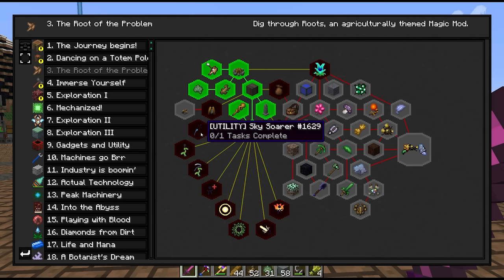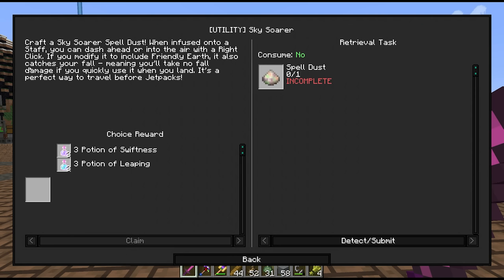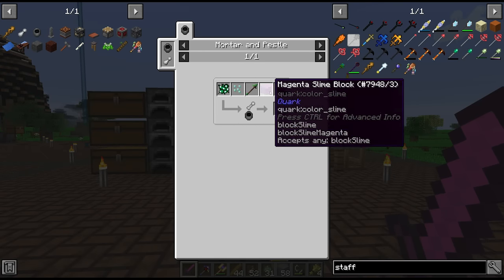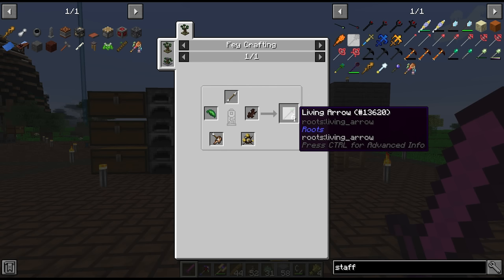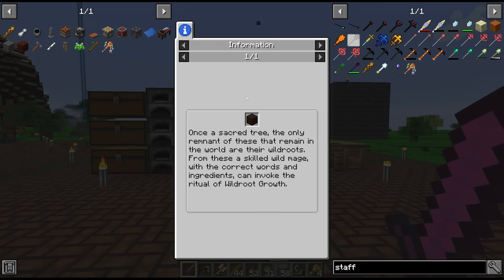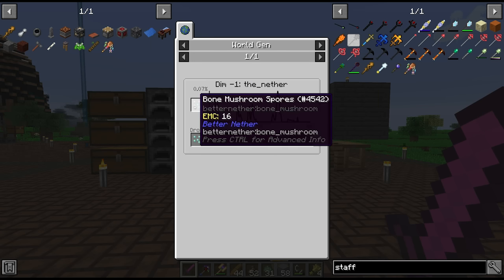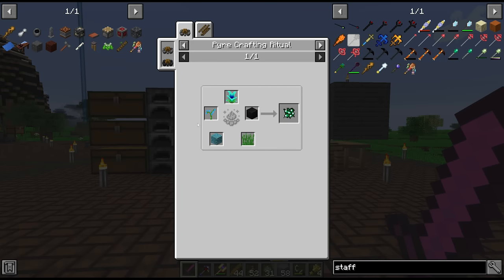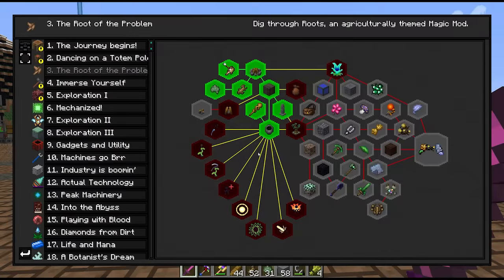The last thing I'd like to finish with today is getting the sky solar utility spell — it's not creative flight, more like elytra, where you can dash ahead into the air with right click. To make it we need cloudberry, bone mushroom spores, a living arrow — which needs wildwood bark from wildwood logs. This is going to require some rituals and finding bone mushroom spores in the nether. Yeah, I think we're going to leave this for next episode.